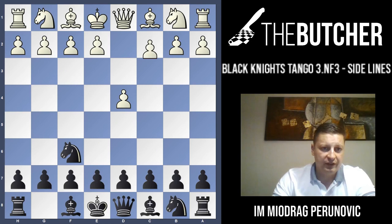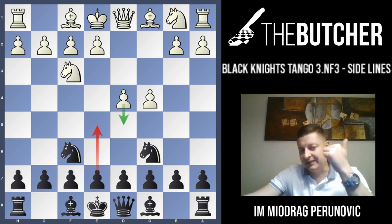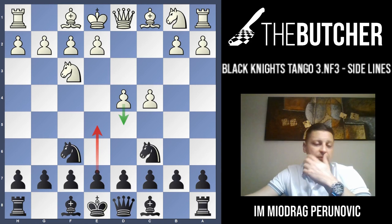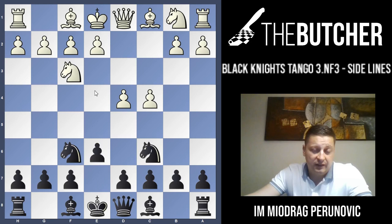So once again: d4, Nf6, c4, Nc6. When they go with Nf3 we can play e5. I have to warn you that of all the variations against the Tango, this one is the most difficult because it stops the classic e5 by removing our knight from c6, going e7 to g6. Basically you have to opt for e6. Some players who like the Grünfeld defense instead of e6, play d5 — but it's actually a bad line because they can take and if you take, Nd4 is fantastic. So don't even consider playing this one. You have to play e6.